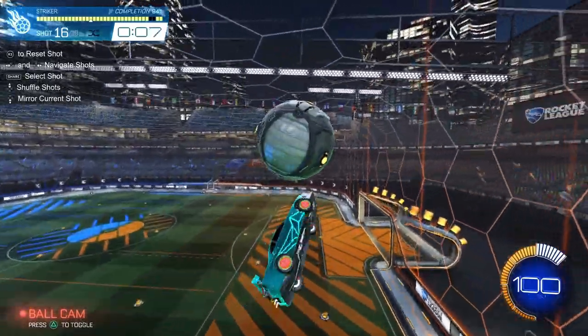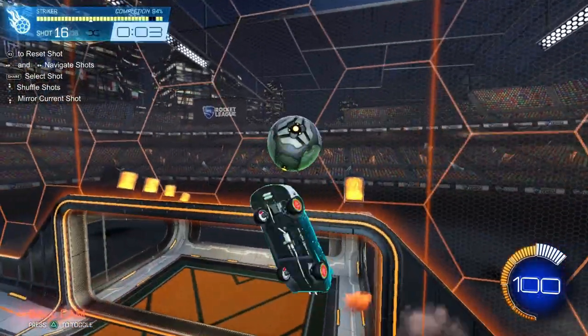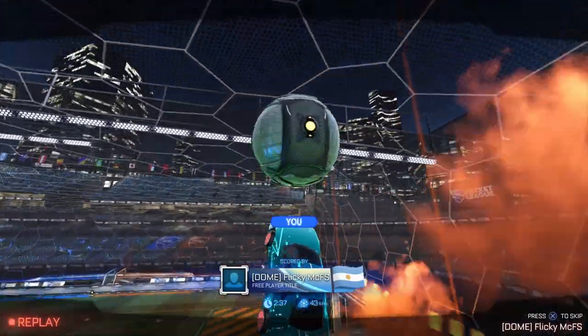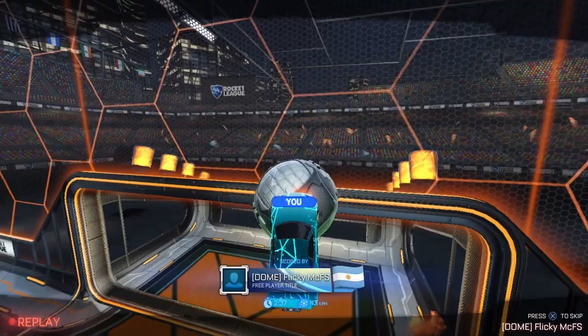Rolling up the corner you can do anything here — I'm going to snag a reset, air dribble touch, musty, and then double tap that in. Again, you can fly to the ceiling here, you can get multiple resets, you can try a ceiling pinch, you can try reset musty — it's just whatever you want to practice.